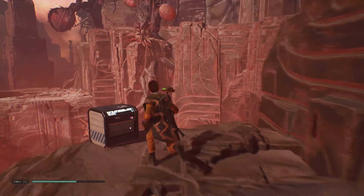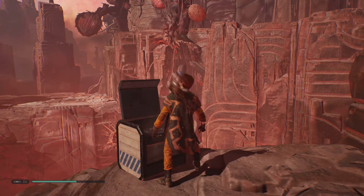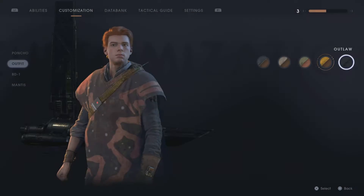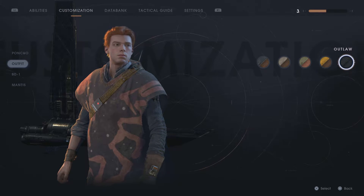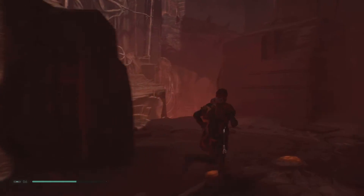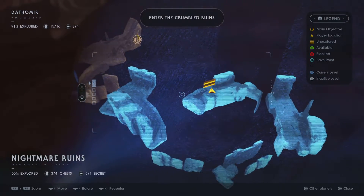Here's the chest. New outfit material card — Outlaw. This is my favorite one, kinda darker, goes with the theme I guess. One more chest and a secret.